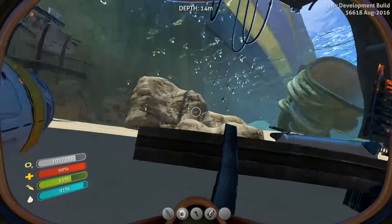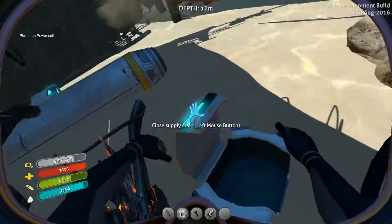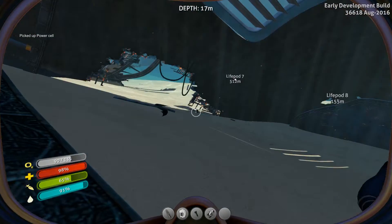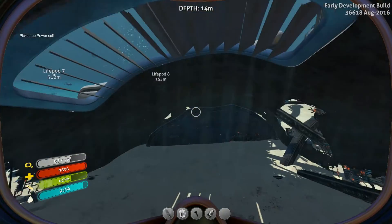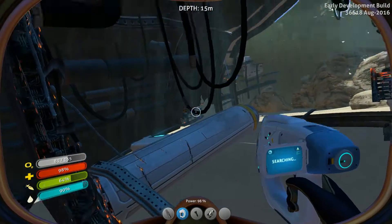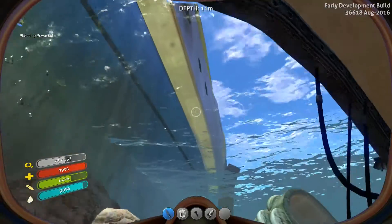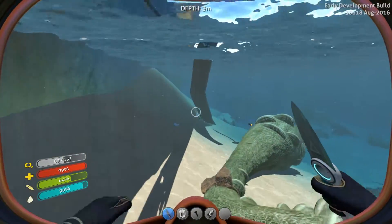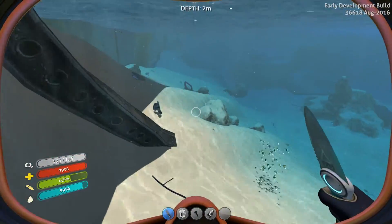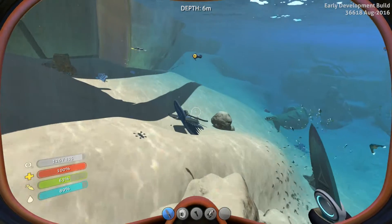That's a big magnesium ore — I think we can mine it with the prawn suit. Power cell — yeah that's great! Another power cell, we're gonna be set up for days with those. Can we scan something? Searching, scanning — no. There's another crate we can open and another power cell. If only I had the seamoth or the cyclops, that would be useful but at this point that's pretty much useless.